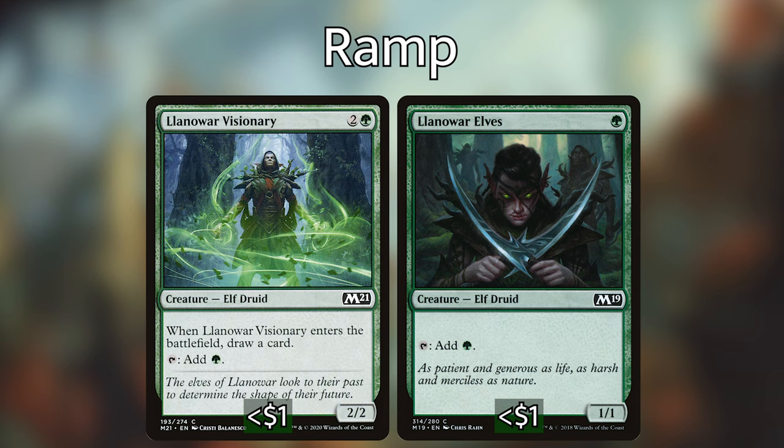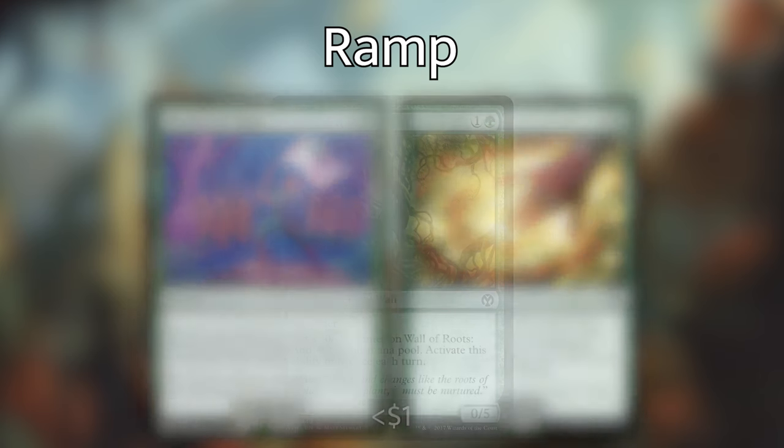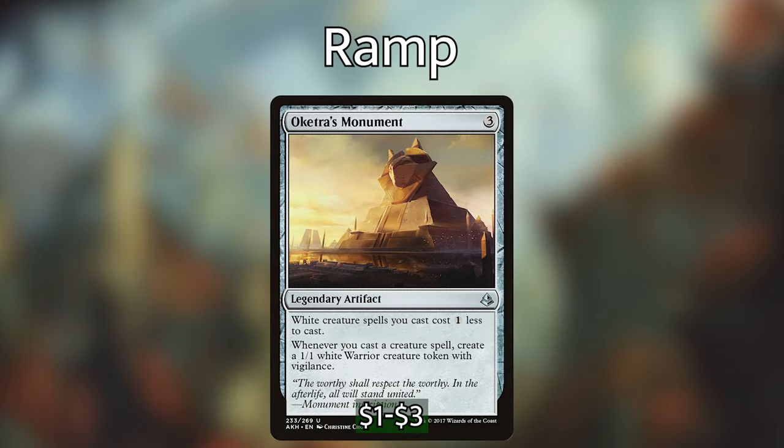Llanowar Visionary when it enters the battlefield will draw us a card, but we really need it as a mana dork. We're also playing Wall of Roots, which can give us mana immediately when it comes into play. Then we're playing Cultivate and Skyshroud Claim as sorcery-speed ramp that get lands into our hand and into play. We're also playing Oketra's Monument, which reduces all of our white spells by one — so if we get this down on turn two or three, we can get Emil out even earlier.